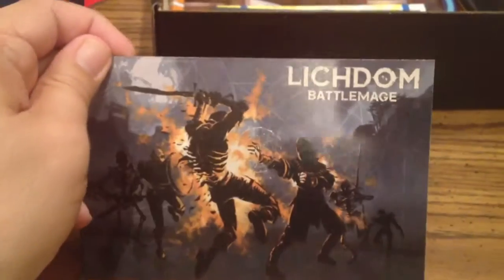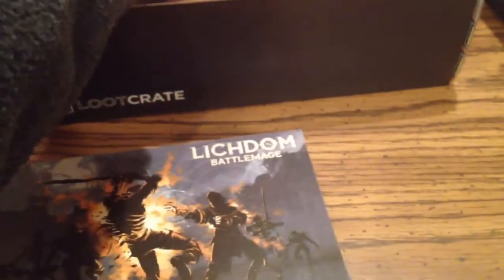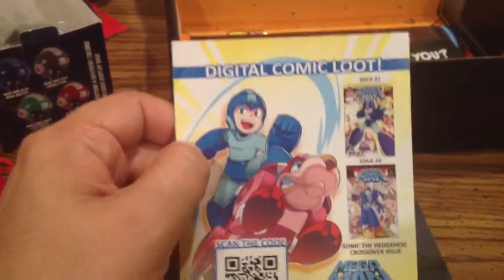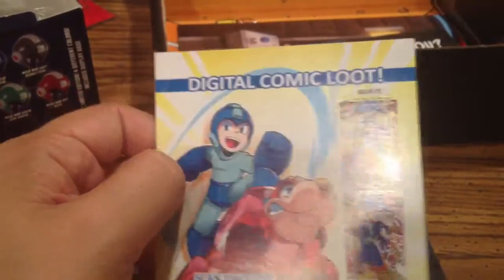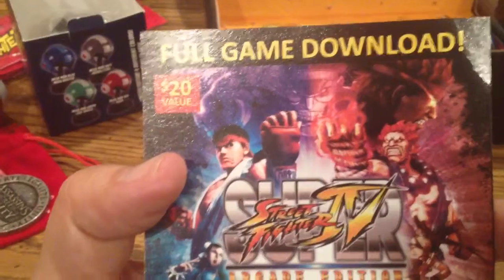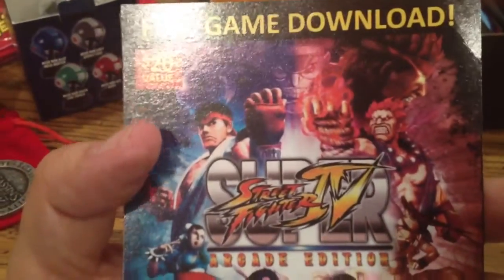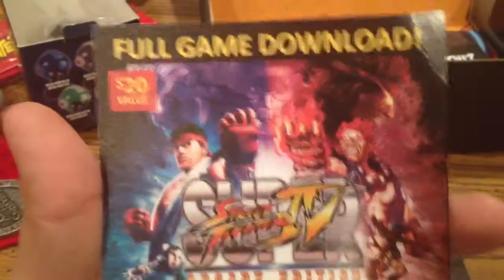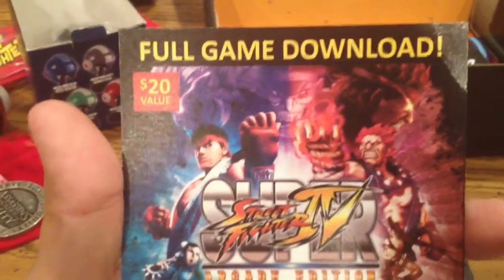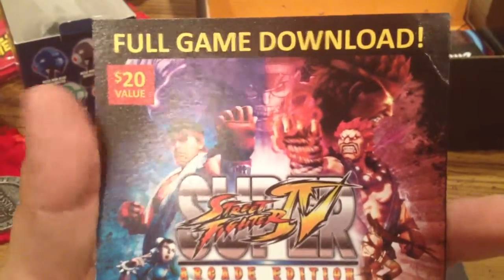Luchador Battle Mage. There's a code on the back, so I'm not going to flip that over. There is a digital comic loot, so I get two comic books that I can download. There's also this full game download — Super Street Fighter 4 Arcade Edition for Steam. I'm actually going to be selling this on eBay, so check it out under Jeffrey M4284. I'm only going to sell it for like five bucks.